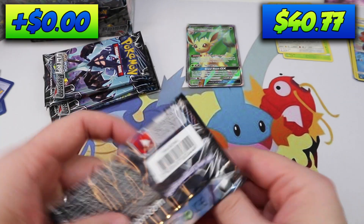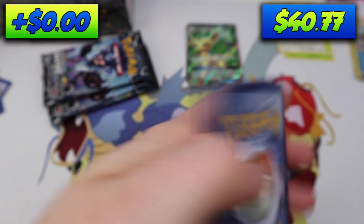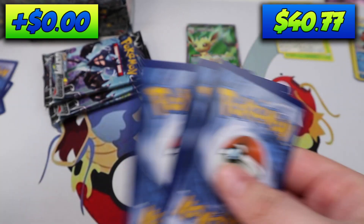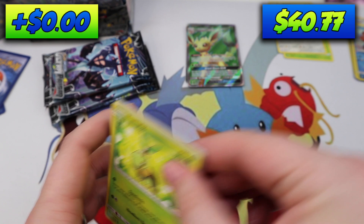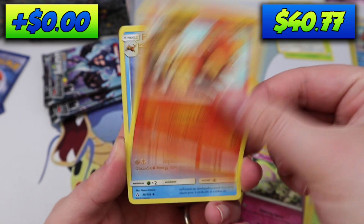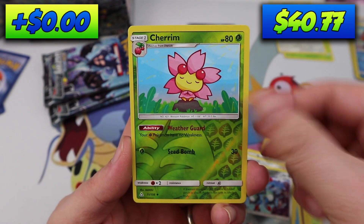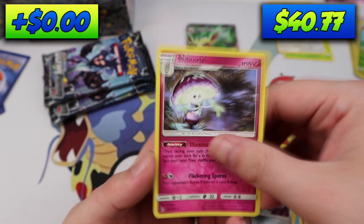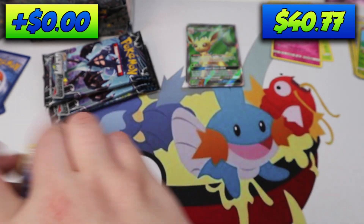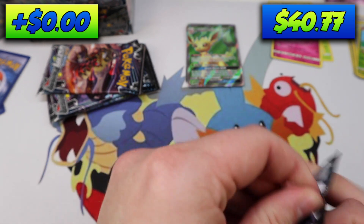We are halfway! Oh man, this is crazy. Pack seven: Turtwig, Electabuzz, Veneery, Morlel, Magmar, Floatel, Lily, Magneton, Cherum Reverse, and a Shenotic. Wow, okay — Regular Rare brings us back down to Earth, because that was crazy. We were on a pretty crazy streak there.